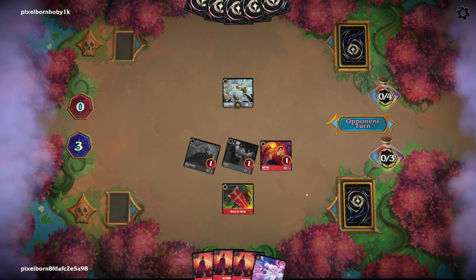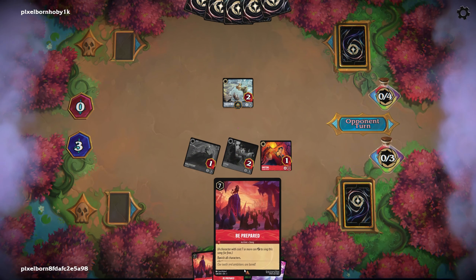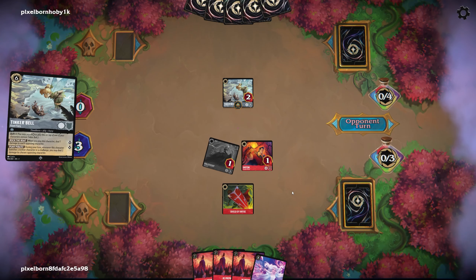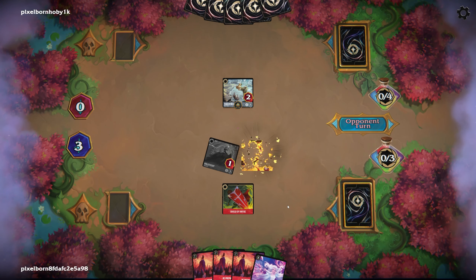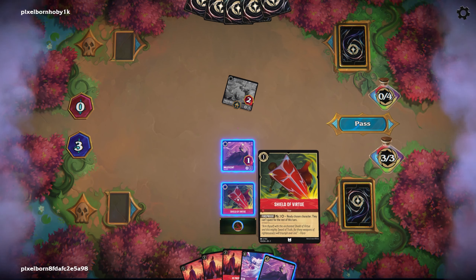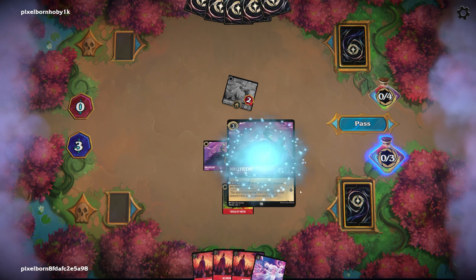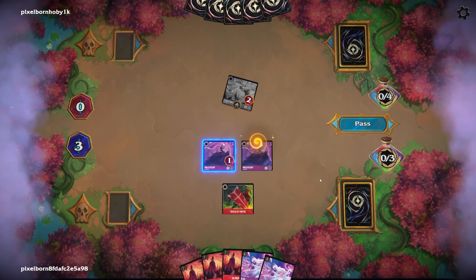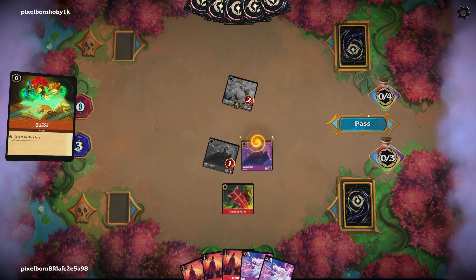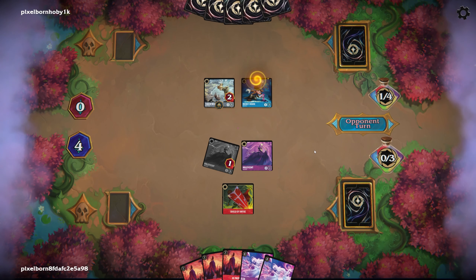So it deals one damage to everything, and then they can attack one of my quested characters, and then they can use her ability to kill another. Do they kill Gaston or Maleficent though? Gaston. We got another Maleficent off the top — just checking what Virtue does there, draw another card. We are not getting anything with our Inkwell. Let's go ahead and quest. If they want to attack the Maleficent, then that just puts them one step closer to killing theirs.